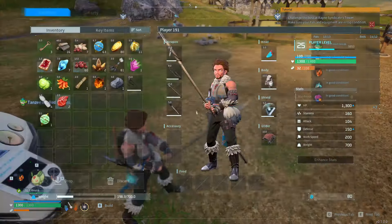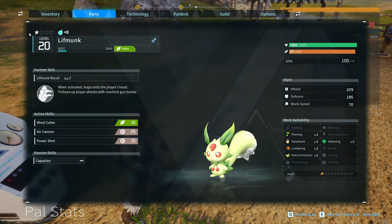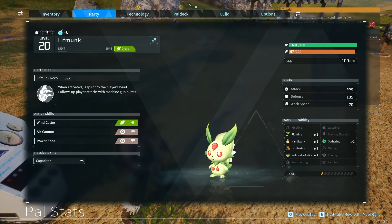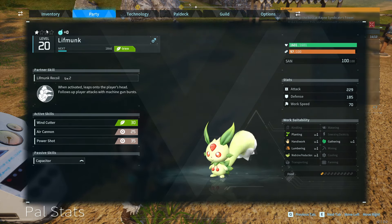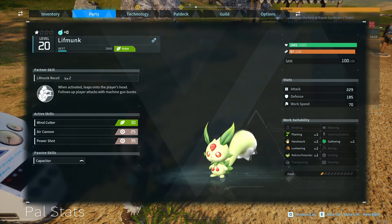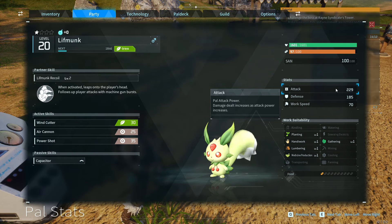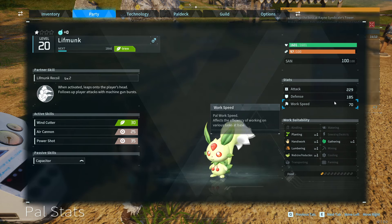So what the pod does is it levels up your pal. You can see beside my pal — I'll show you in the party so I can point out what I'm looking at. He has a star ranking. I already leveled him up once; it took eight different pals. It also leveled up his partner skill to level two, and it increased his base stats, just like EVs in Pokémon.